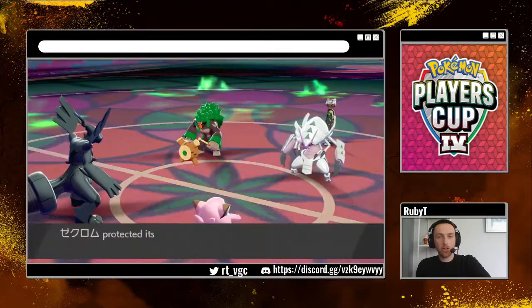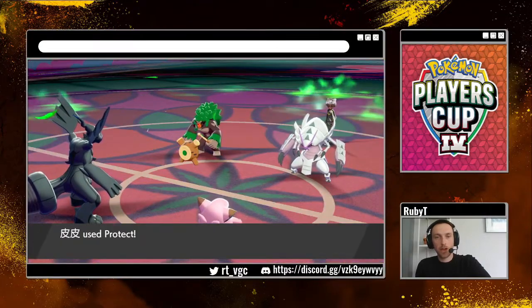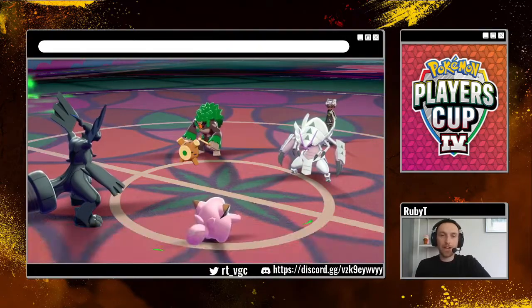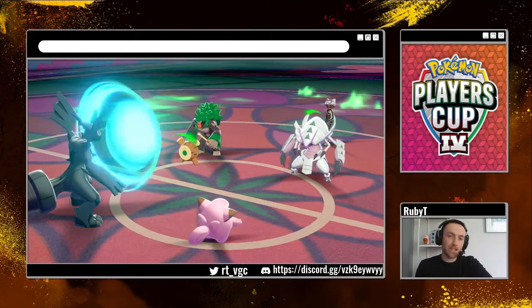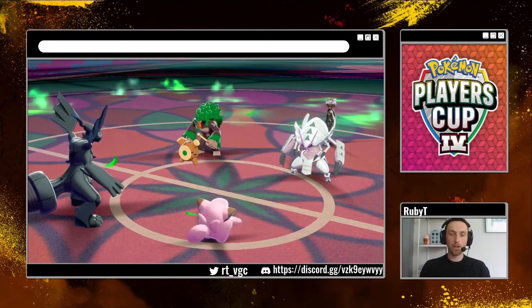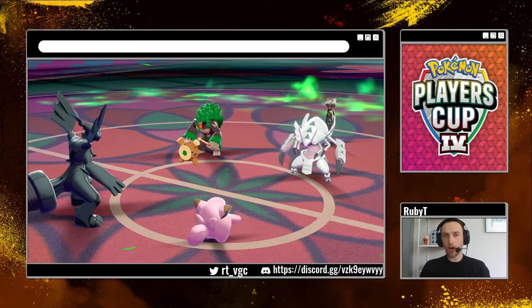It looks like he's not Dynamaxing. Zekrom Protects, Clefairy Protects. First Impression — that's the move, it is First Impression — and he goes for Grassy Glide. First Impression is a Bug move from memory.